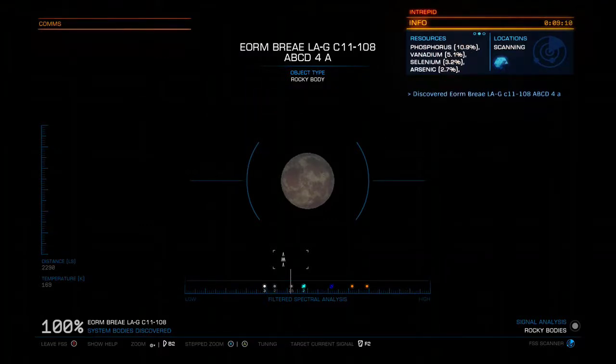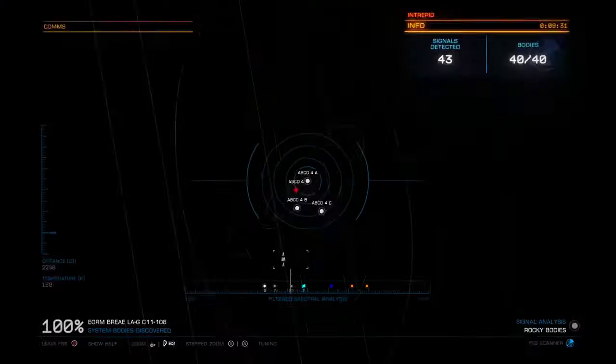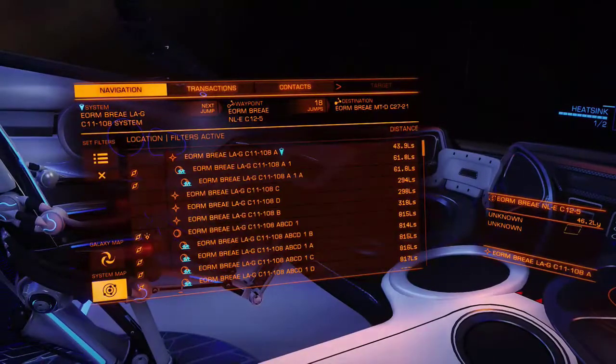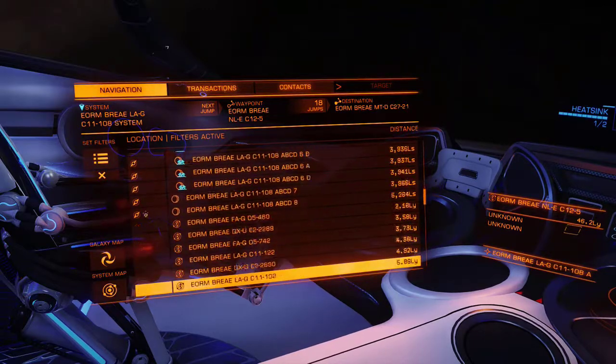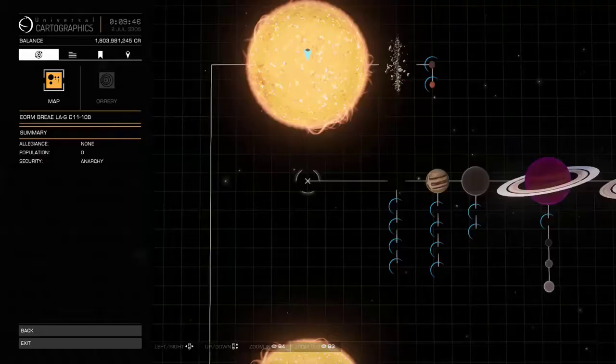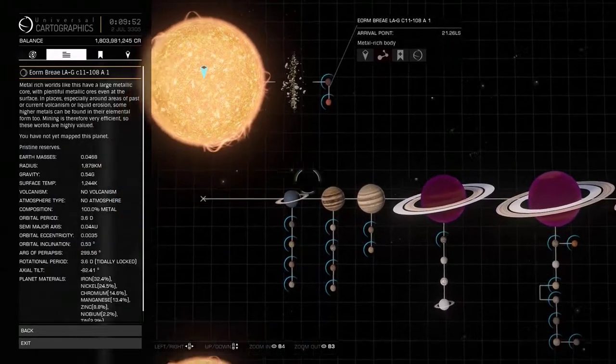This last one looks like it's going to have some geologicals on it. As you can see down the left it says I have 100% scan — that means I am done scanning, this is the last body. And it looks like it's got eight silicate vapor geysers. That is pretty much how you scan a system. Now you can see on our left panel everything is there — all our planets, all our stars. They now show up and you can zoom in to find out all the information.